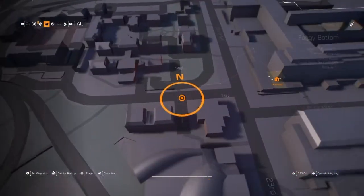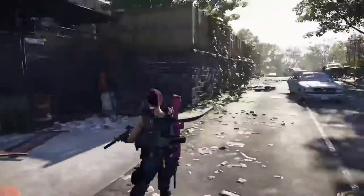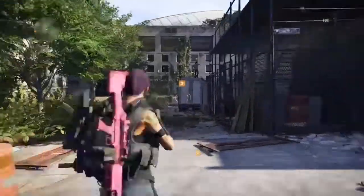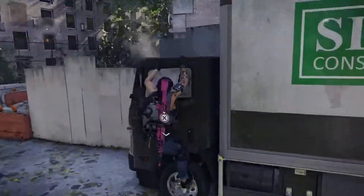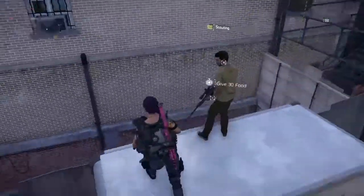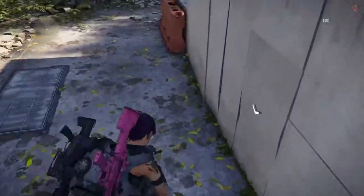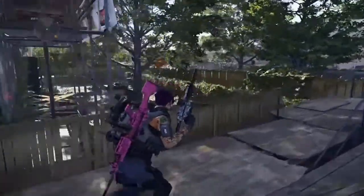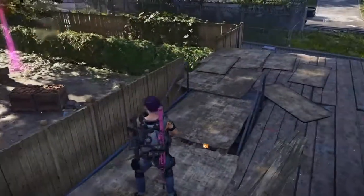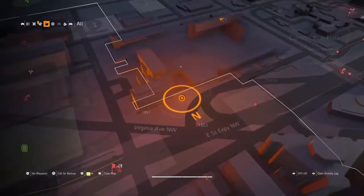The next one is not too far away and it's a tricky one with some running involved. Come running down here, climb up on this van — the door will be padlocked so shoot off the padlock. Come over here, drop down, use this rope to climb up, get to the top, then look to your left to see the crate. Shoot the crate and go grab your stuff.